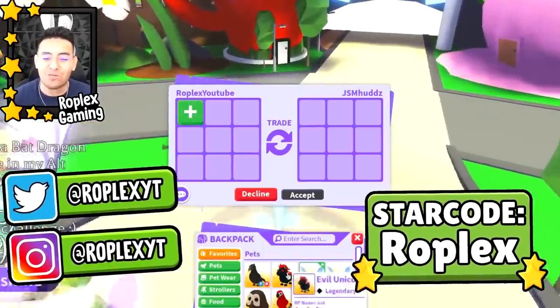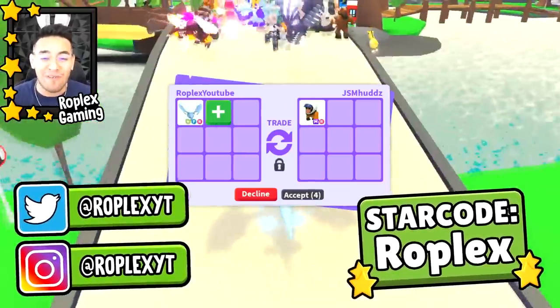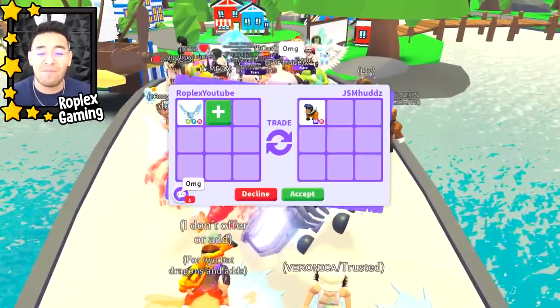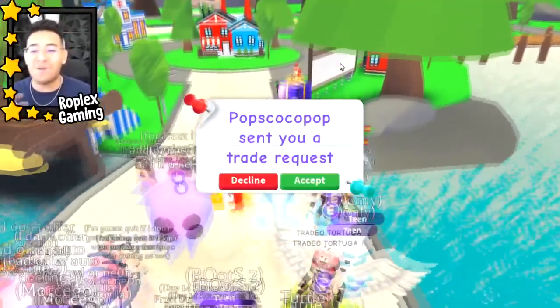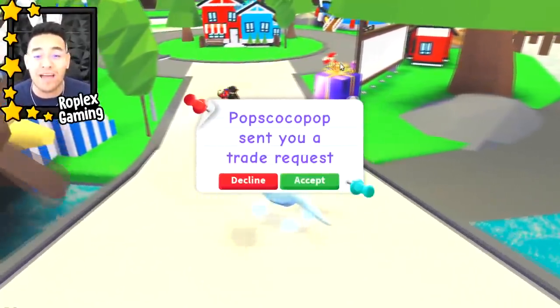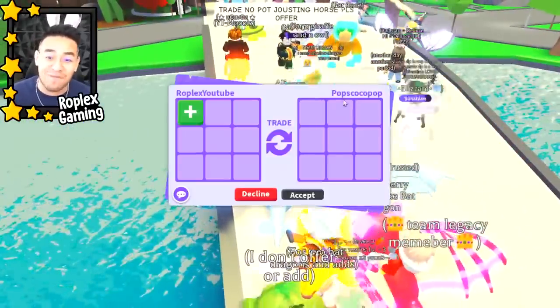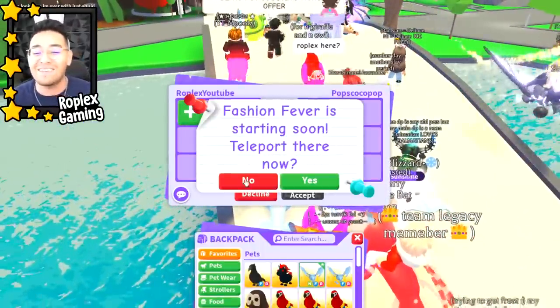What is going on everyone! Today we are trading away my neon fly ride frost dragon and hopefully we get something really really good for it. Before we get started, make sure to like the video, subscribe, and check out my brand new game Wondertopia — a huge update just came out. We added a whole trading island where you can specifically just trade people for a bunch of really cool pets. Link is in the description.